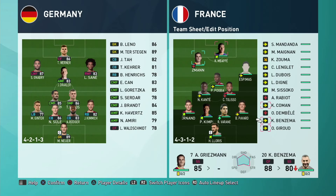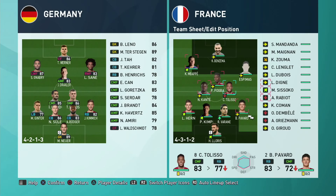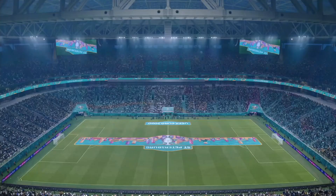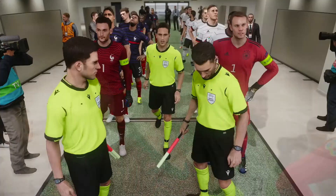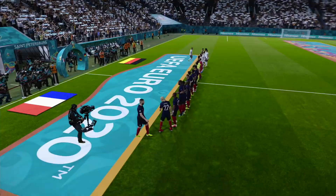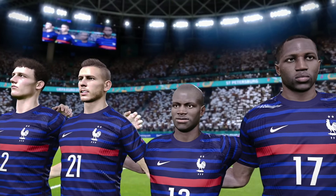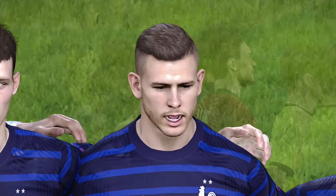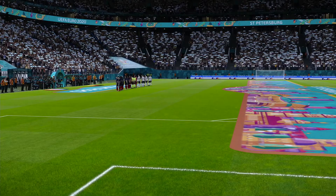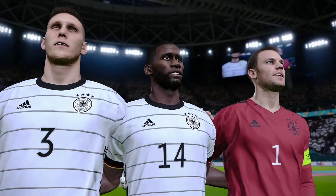For the opener, Griezmann and Liso are out on red form, so Benzema will spearhead the attack with Espimas on the right-hand side. Mbappe on the left, midfield three of Kante, Pogba, and Suzoko. It's Zenith St. Petersburg stadium for Germany versus France. I'm actually playing on manual controls — that wasn't a plan, it was just the settings from last time. I'll be a bit rusty so it's all about growing into the tournament. With this stacked France squad, the players will do a lot of the heavy lifting — I'll just be there to make a nuisance of myself, a few wayward passes and wayward shots no doubt.